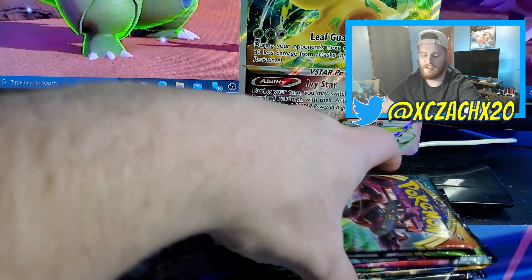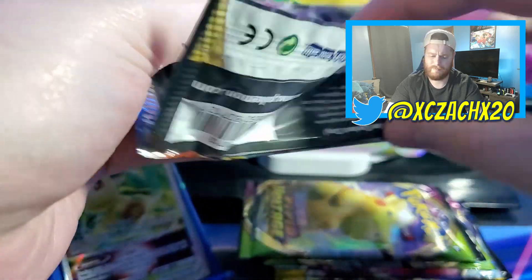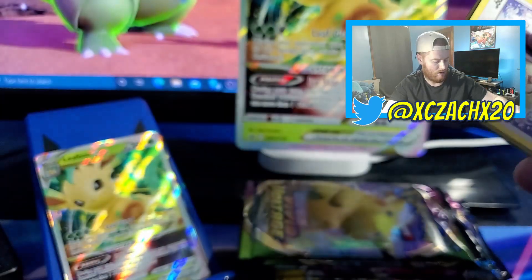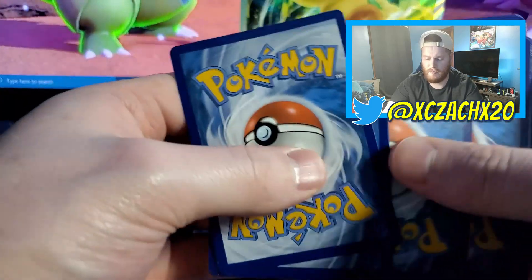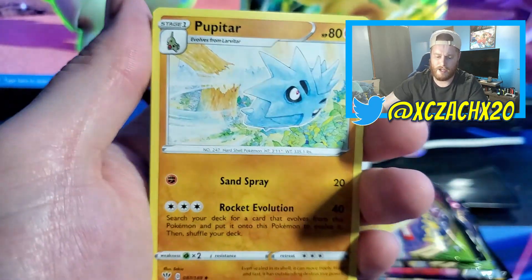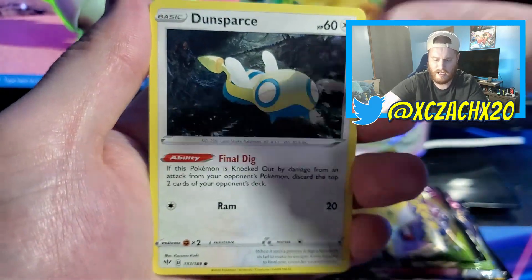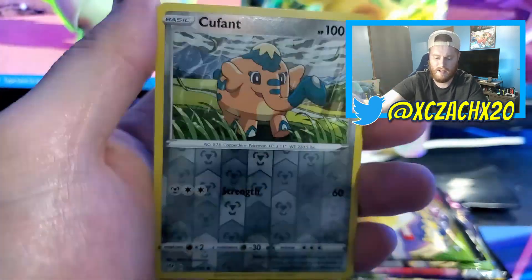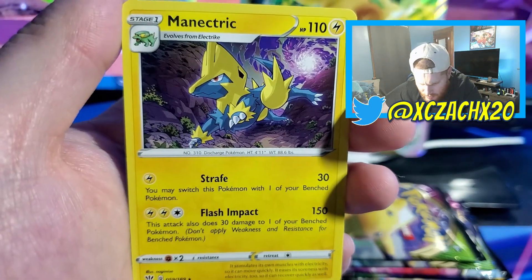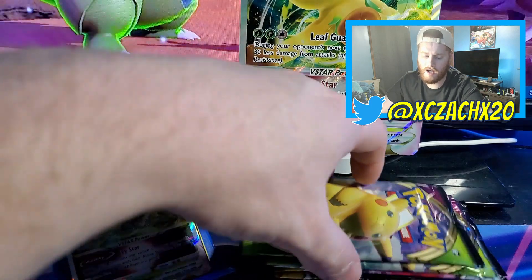Just like our previous videos, we're going to start with the oldest packs and work our way up, starting with Darkness Ablaze. Still looking for that Rillaboom — I've got the Charizard but still need it. We got the code card, water type energy, Combusken, Perrserker, Corviknight, Skiddo, Jigglypuff, Dunsparce, Klang, Marill, Koffing, and a Manectric with a beautiful background. I don't know what it's supposed to be but I love it.